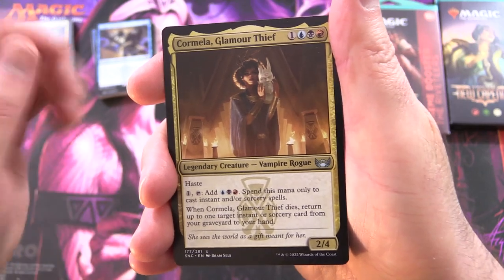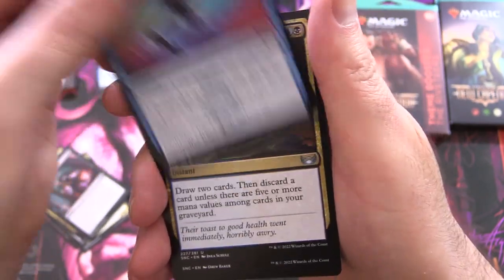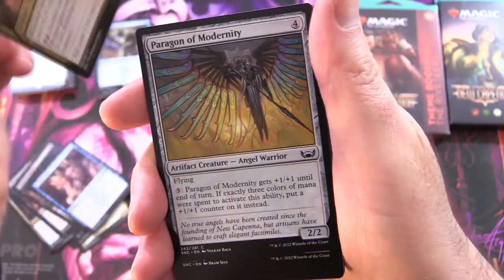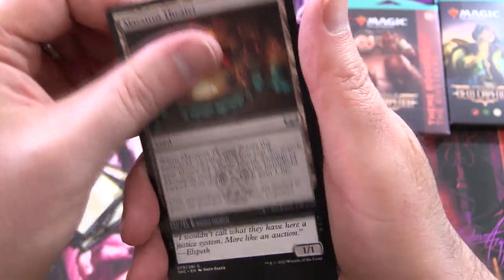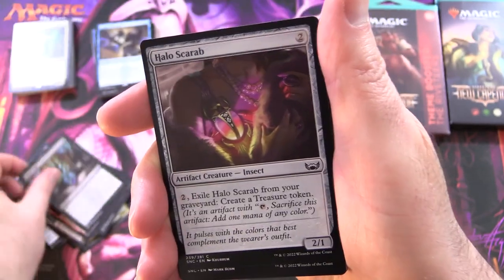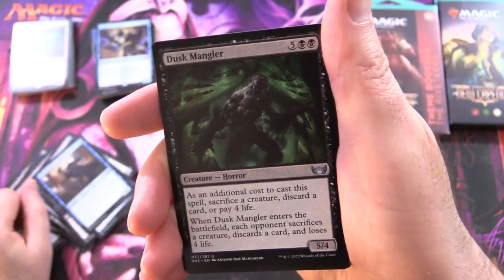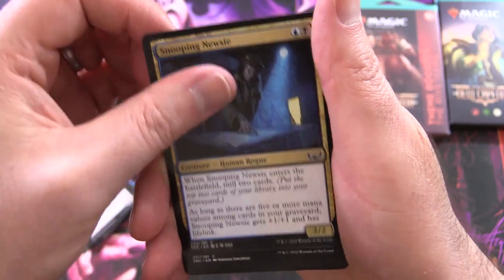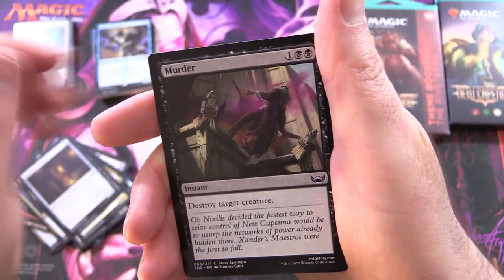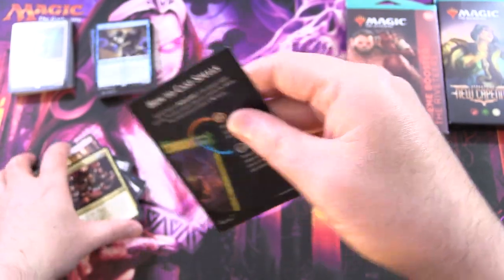Maestros pack cards: Cormella Glamour Thief, Maestros Theatre, Dig Up the Body, Corpse Appraiser, Fake Your Own Death, Make Disappear, Tainted Indulgence, Corrupt Court Official, Maestros Initiate, A Little Chat, Body Dropper, Paragon of Modernity, Elicit Shipment, Light Em Up, Grizzly Sigil, Halo Scarab, Cutthroat Contender, Vampire Scrivener, Rooftop Nuisance, Expendable Lackey, Dusk Mango — got to love the card names — Snooping Newsy, Infiltrator, Glamorous Outlaw, Deal Gone Bad, Suspicious Bookcase, Murder, Tramway Station, and Maestros Ascendancy is the rare.